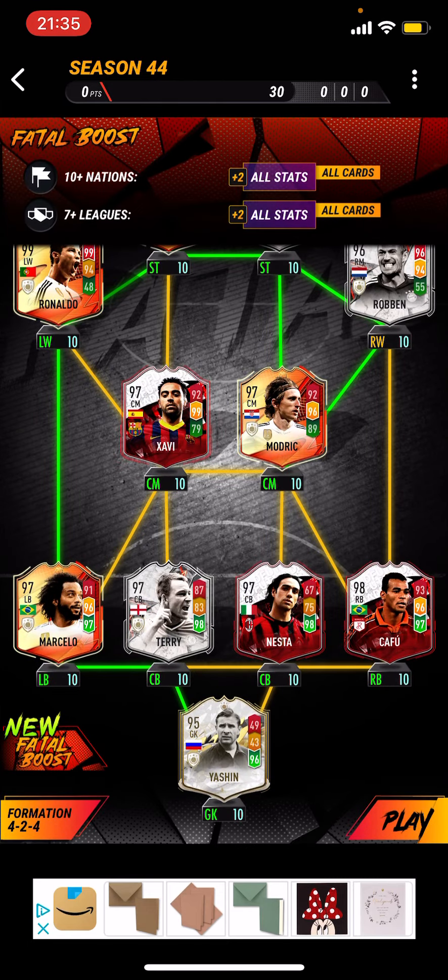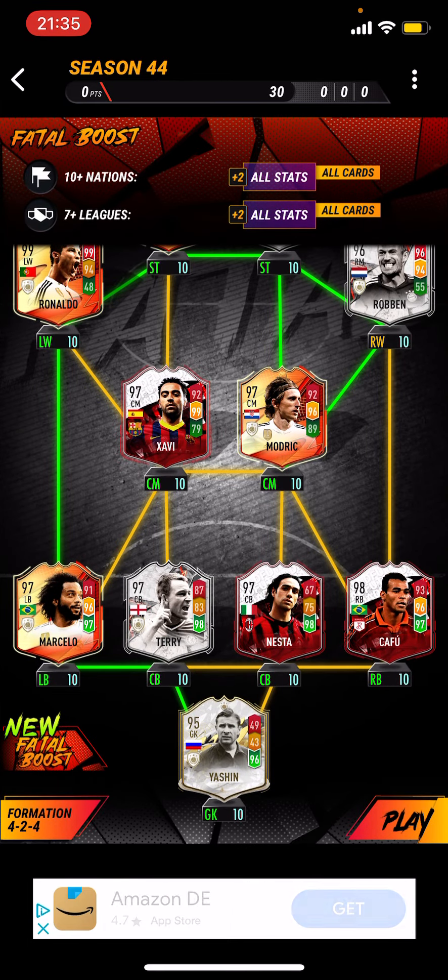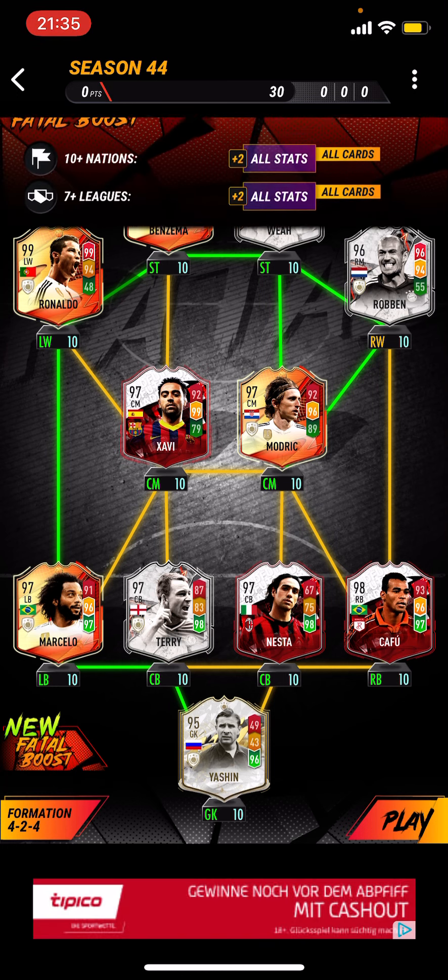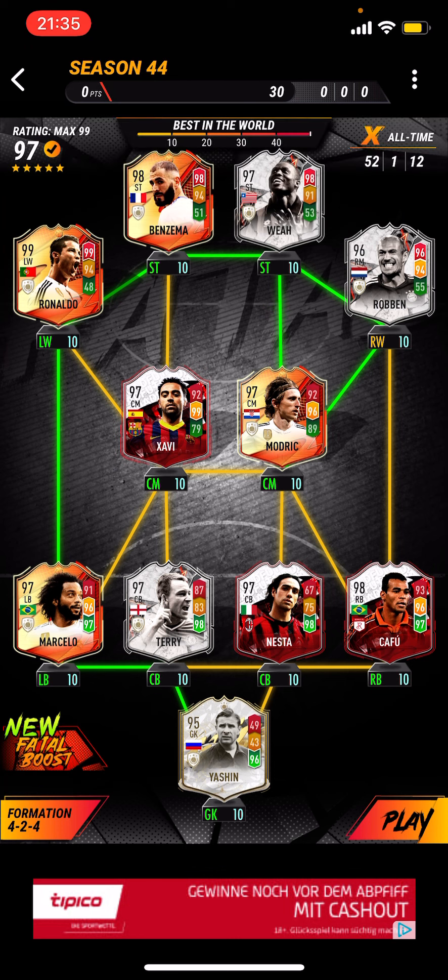X-rated team — this is it. 10 nations is plus 2 stats, 7 leagues is plus 2 stats. I didn't really want to go for the league, so I just went for the nations. Plus 2 all stats for all these cards will be really good.